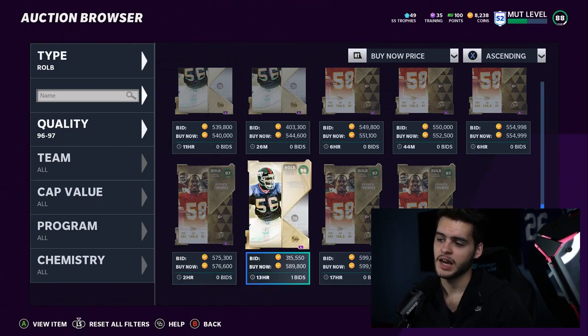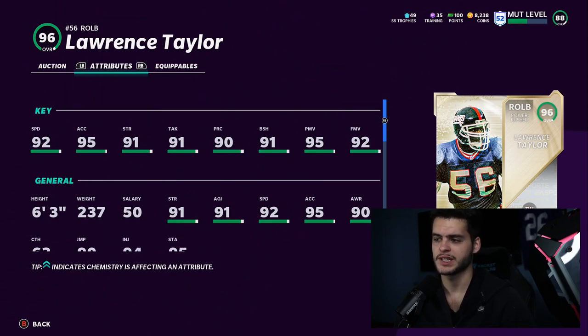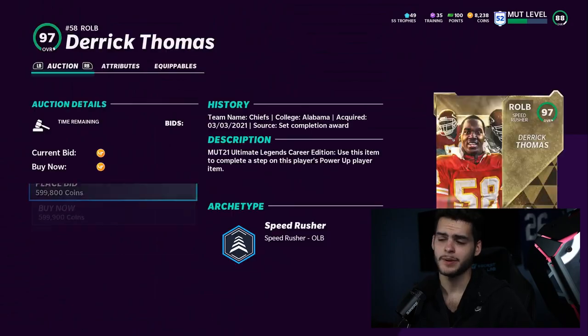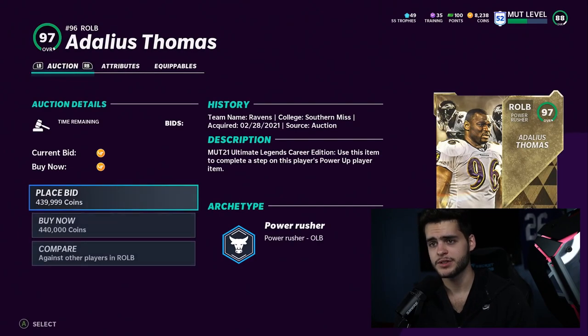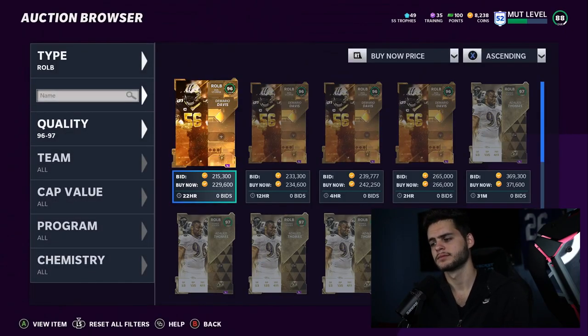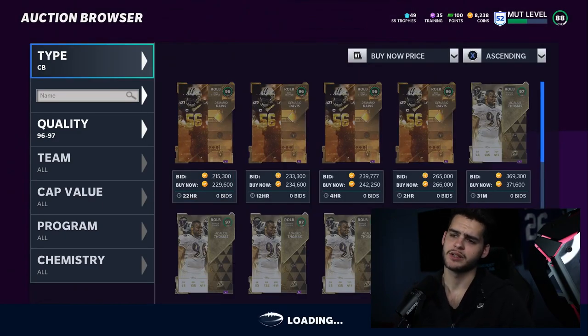Right outside linebacker — I love Lawrence Taylor. He's a Giants guy and he will get an upgrade soon and be the best outside linebacker in the game once his ultimate legend drops. But for the time being, it's going to come down to Derrick Thomas. He will get 99 power move, 96 block shed, 93 speed, and 95 acceleration — crazy athletic, crazy good block shedder, crazy good pass rusher. Derrick Thomas is the guy you want at that position.